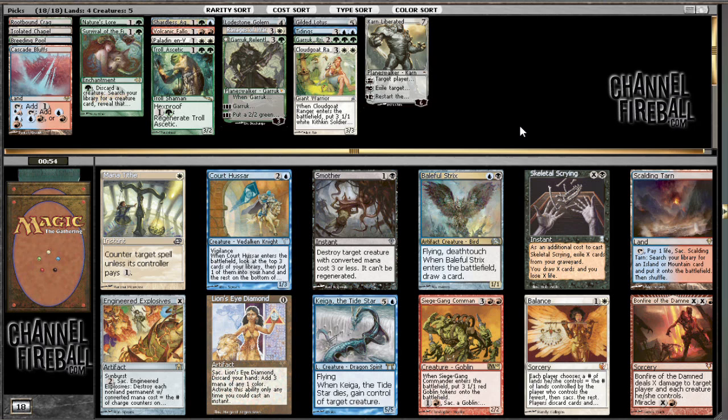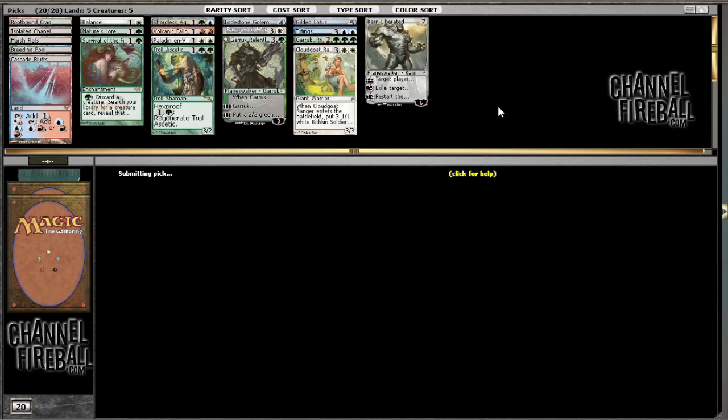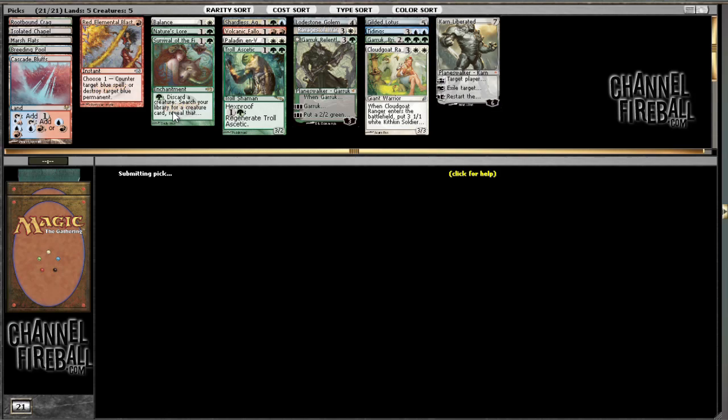Balance is pretty good. Otherwise it's Taiga, Engineered Explosives, or Scalding Tarn. I think I'm just gonna go with Balance here. I would love a Scalding Tarn, but Balance is pretty nice. Ojutai, Marsh Flats... Awful pack. I'm just gonna take a Marsh Flats. Tinker — which I don't like. Red Elemental Blast for the sideboard is reasonable. Really awful pack right there.